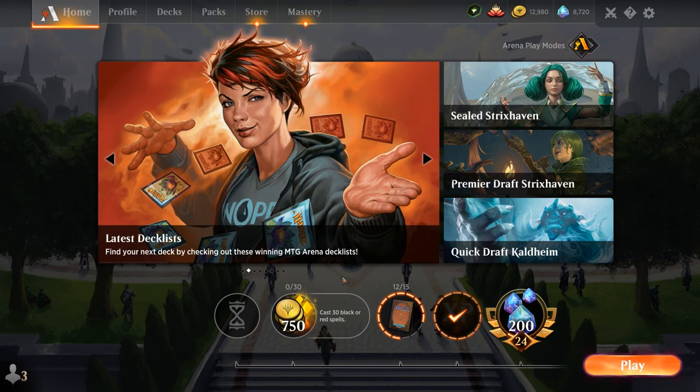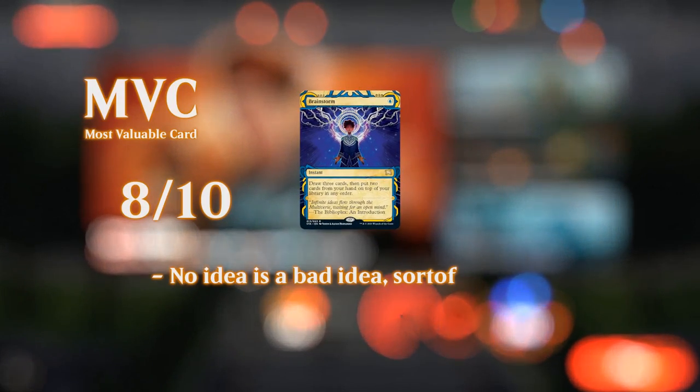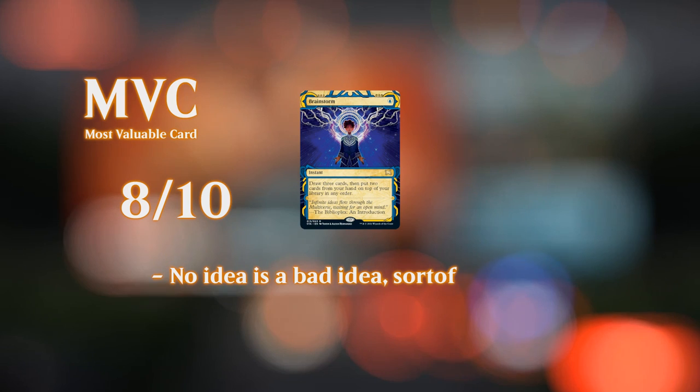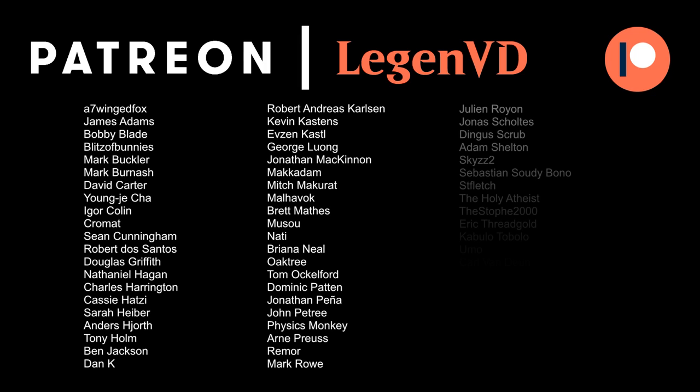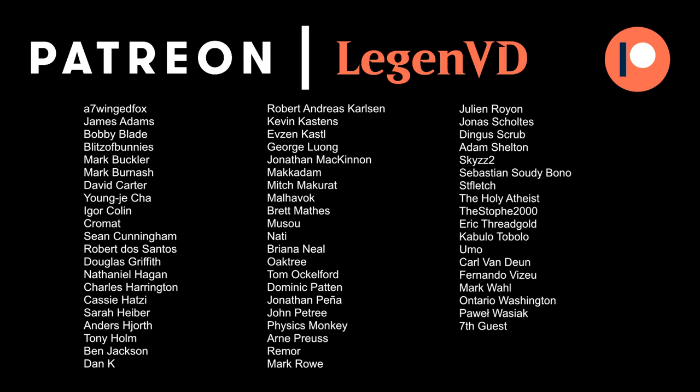We could also take a slightly different approach and include some cantrips to give our creature Trample until end of turn, allowing us to still win with a large Fractal even if they have chump blockers. But in most matchups, the opponent is going to have more answers for creatures than enchantments, so Ascendancy is still the more reliable win condition. That's going to do it for today's gameplay — thanks to my patrons for voting on this awesome deck, thanks for watching, hope you enjoyed, and as always have a nice day. You can become a patron yourself at patreon.com/legendvd.